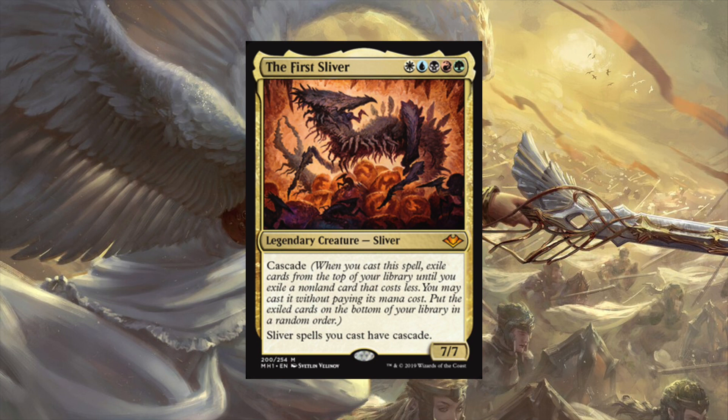The First Sliver is five colors for a 7/7 sliver. You cascade when it enters the battlefield - exile the top card of your library until you exile a non-land card that costs four or less, and you may play it without paying its mana cost. Once it's on the board, sliver spells you cast also have cascade. So any card you cast from your hand is going to cascade. After you cast a three-mana sliver and cascade into a two-mana sliver, that two-mana sliver is going to cascade into a one-mana spell.